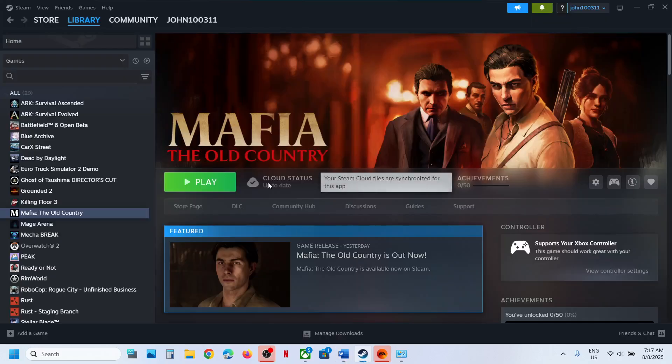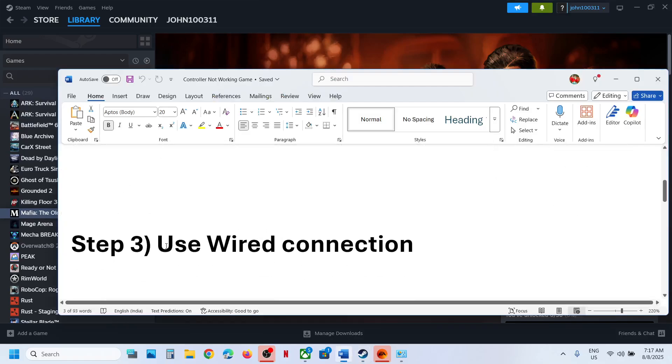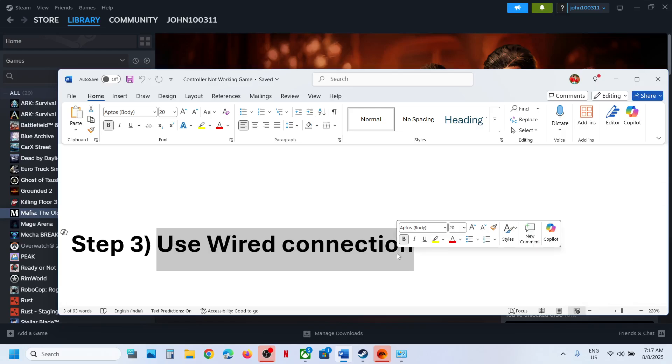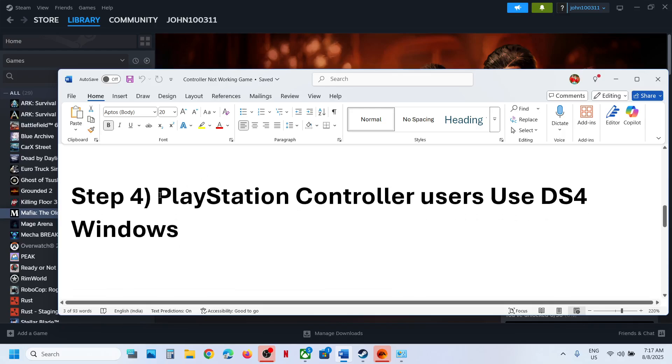Relaunch the game and check. If still not working, the next step is to use a wired connection. Connect your controller using the USB cable — even if you have an Xbox controller, use the cable to connect it to the computer and then check.